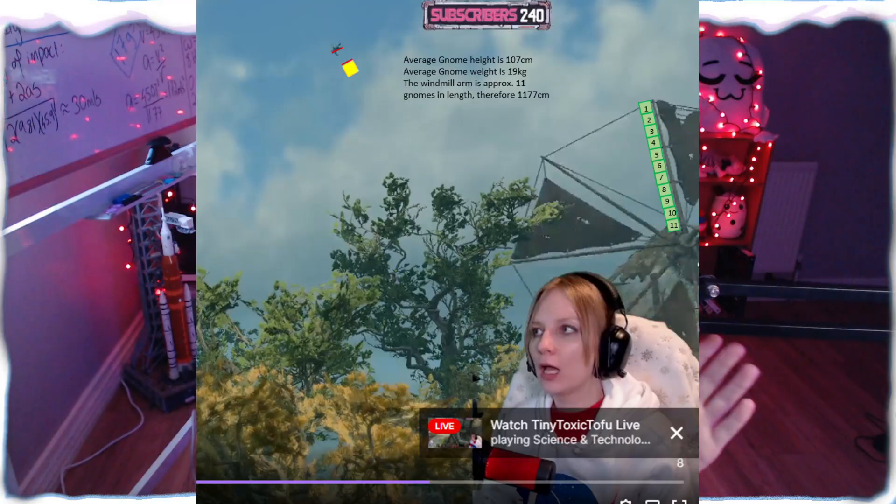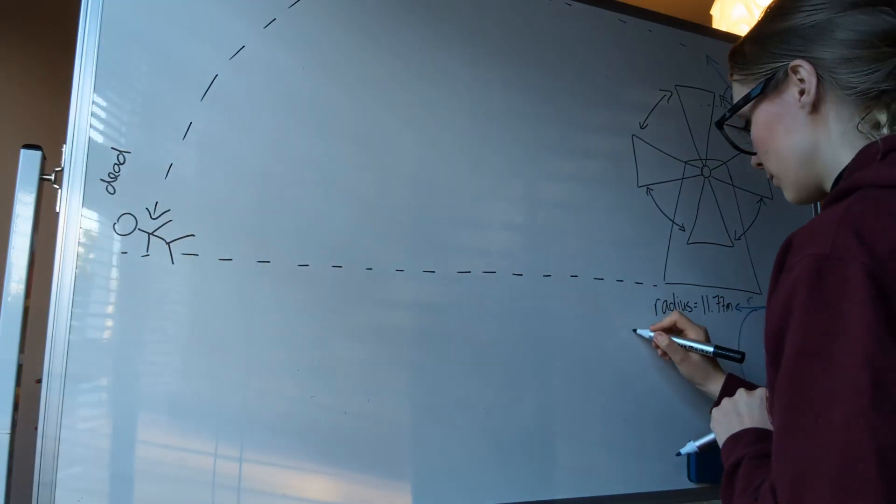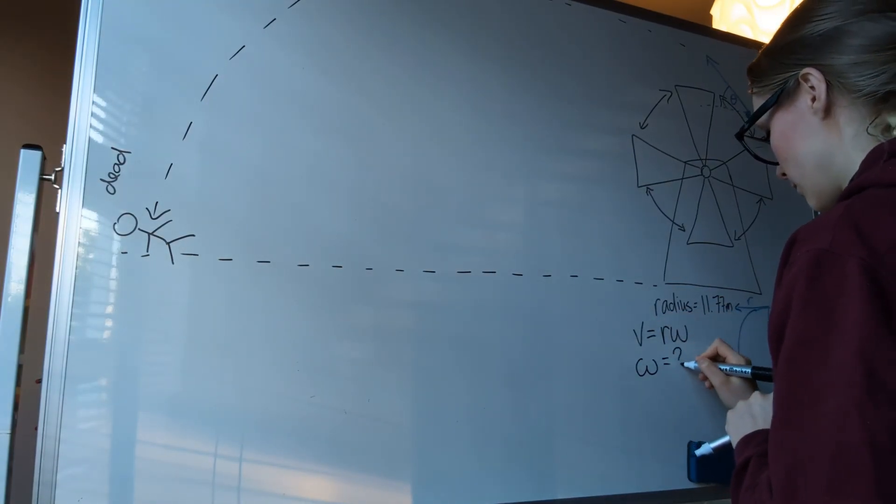We also need to determine the length of the windmill blades. We were able to do some rough estimation calculations using screenshots and hoping that everything is perpendicular, because alignment can be a bit of an issue. We were able to confirm as well with other models that this does seem to be close enough to the truth. We determined that the radius of circular motion is 11.77 meters, which is the length of the windmill blade.